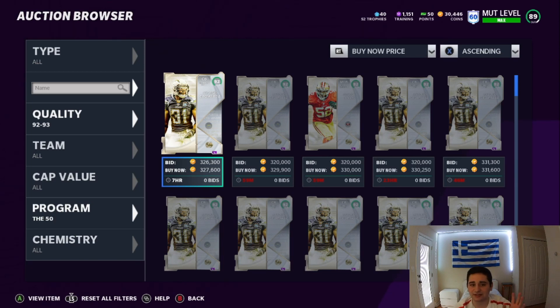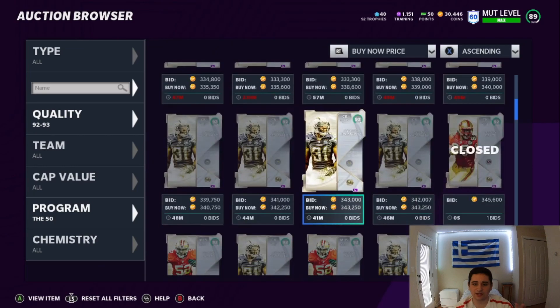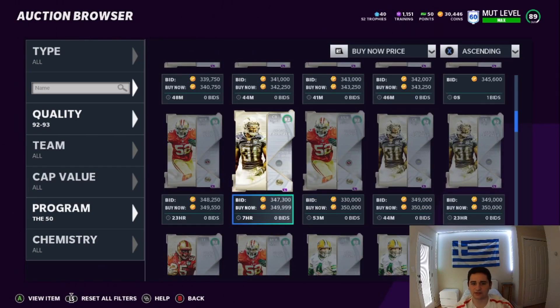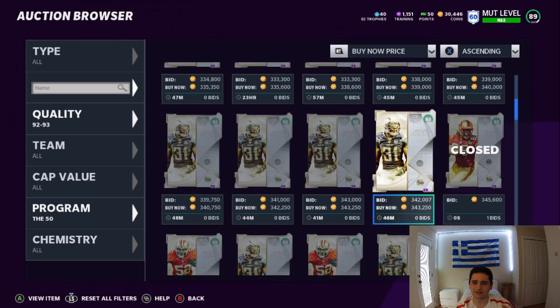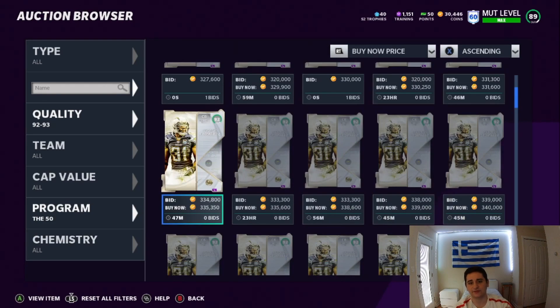But let's get into it. As you guys can see, we got the Antonio Cromartie, the Patrick Willis, and the Vernon Davis. There he is — he's off the auction there. So they're all around 300 to 350K.